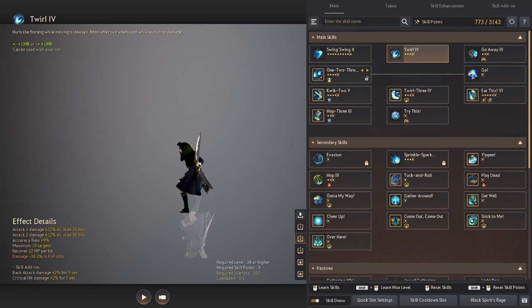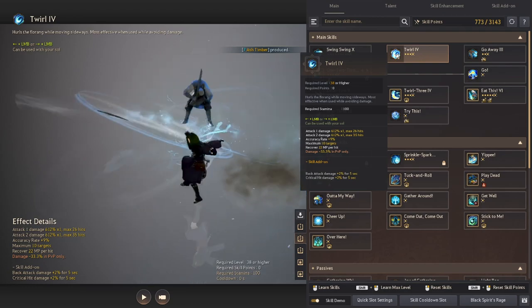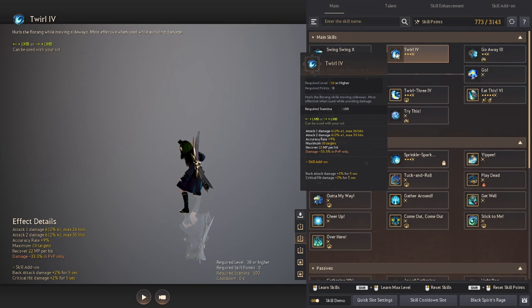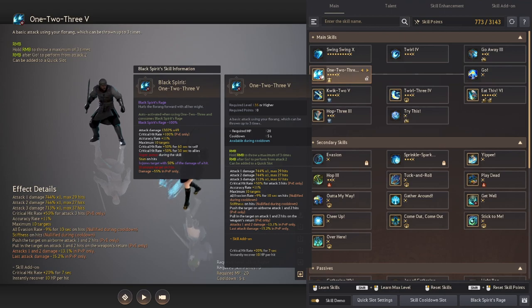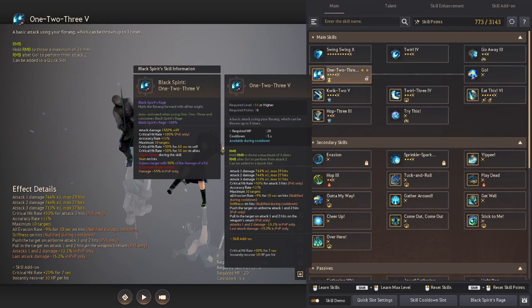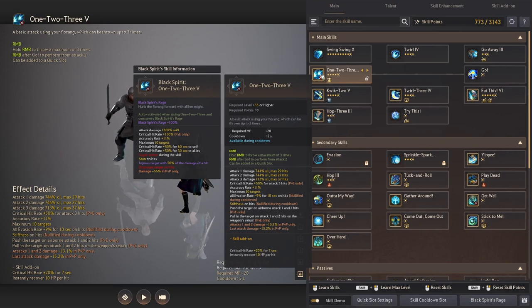Here are the main skills you'll be using most of the time. Twirl will allow you to attack while moving sideways. Keep in mind though, it will not be your main source of damage. This ability is mainly used if you need to move out of danger or regen your mana while maintaining DPS. 1-2-3 can be thrown up to 3 times by holding down RMB. This ability will be your main source of damage and the attack is stronger with its passive when you reach its third attack, where every hit has a 50% chance of landing a critical strike.